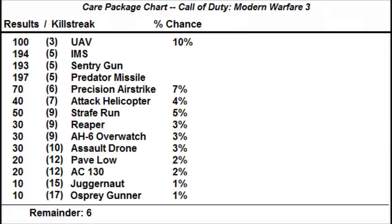Now here's where it gets tricky. I have 194 IMSs, 193 Sentry Guns, and 197 Predators. Since those numbers are all so close to each other, I'll bet that their percentage chance of dropping are the same. The problem is I have to round them all down to 19% or round them all up to 20%, since the percentage chance isn't going to contain decimals. I can't round them down to 19% because then I'll have remainders left and it wouldn't add up to 100% either. I have to use all of my remainders in order for the totals to balance out to 1,000 care packages. My only other option is to round them up to 200 each, but I can't do that either because I don't have enough remainders to add to those killstreaks.